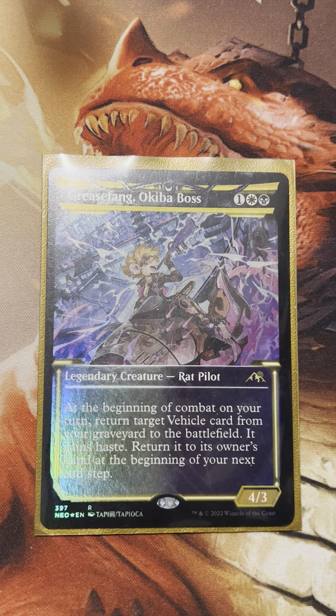With this particular deck, we're focused on resurrecting vehicles from our graveyard and putting them onto the battlefield. The commander that does that is Grease Fang, the Okiva Boss — one colorless, one Plains, one Swamp — Legendary Creature, Rat Pilot. At the beginning of combat on your turn, return target vehicle card from your graveyard to the battlefield. It gains haste, then returns to the owner's hand at the beginning of your next end step.